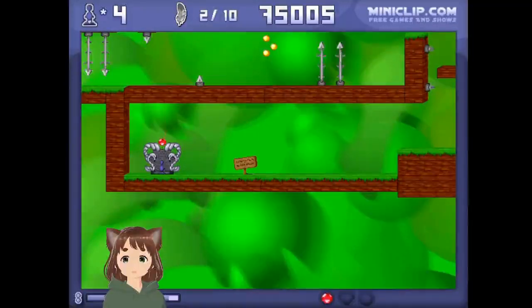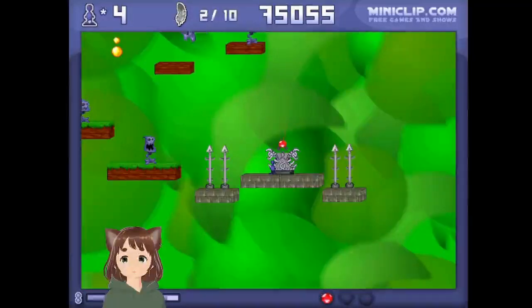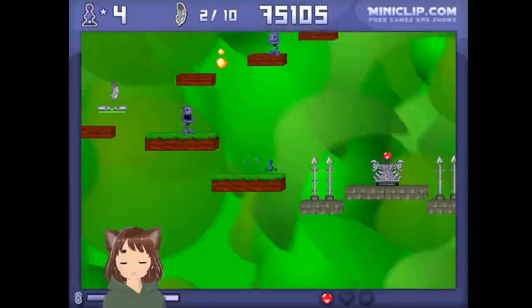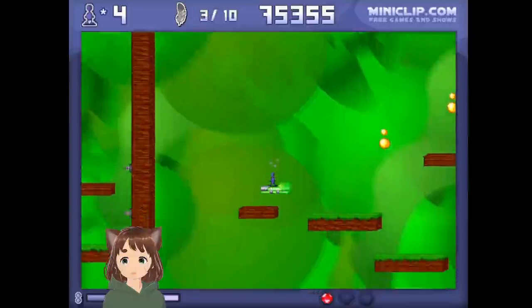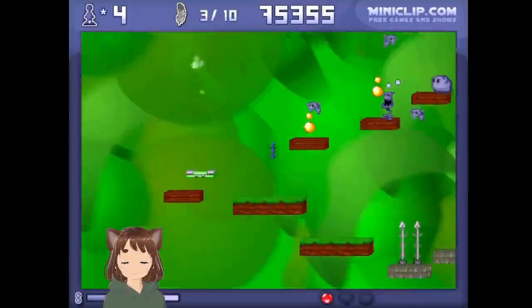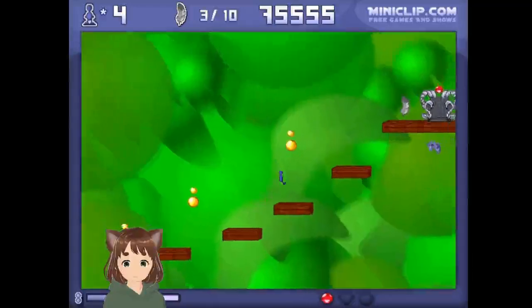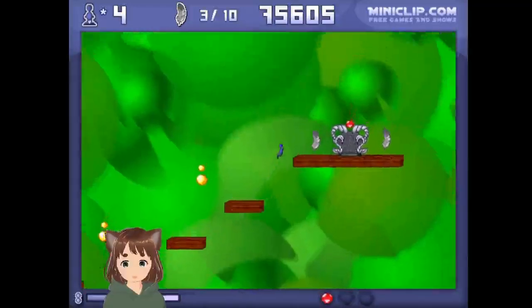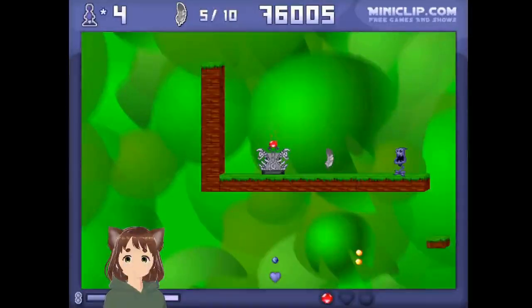It's a teleporter, so press down. There we go — after the next part. Make sure to get all the feathers before teleporting if you want. Let's save this feather. Alright, let's save some more. Let's do those. Teleport. Now I'm on the feathers.